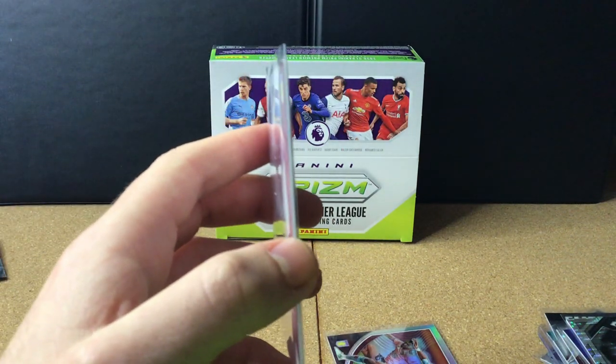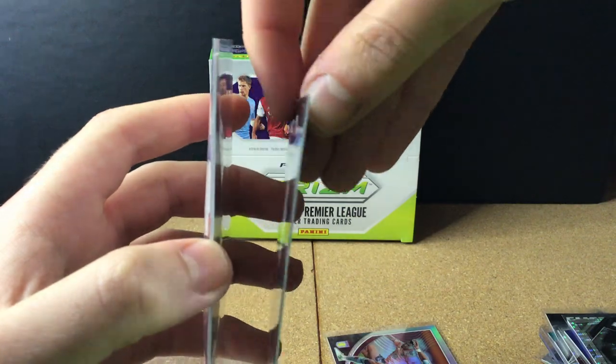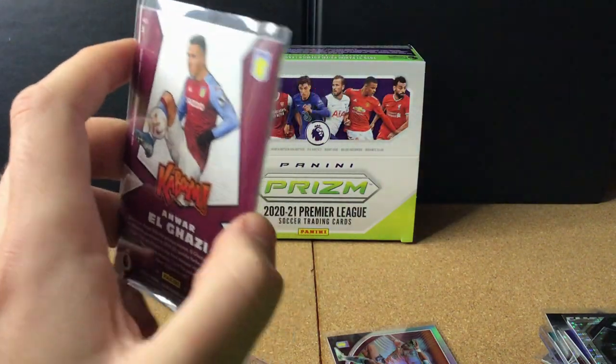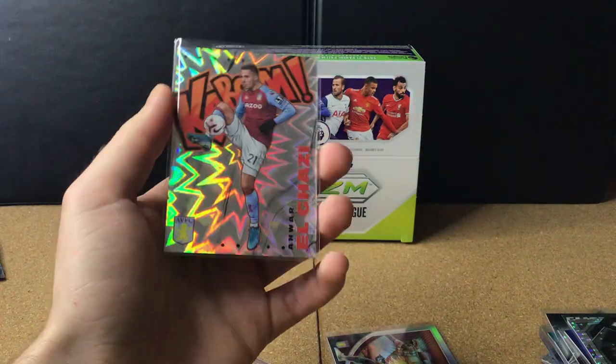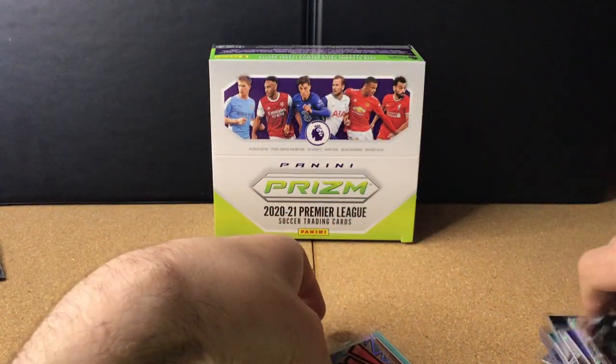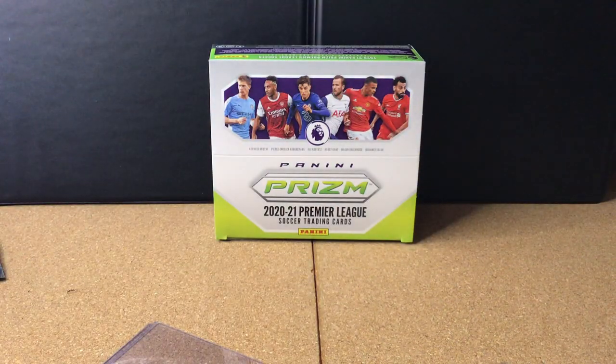I'm going to double sleeve the Kaboom because the design is amazing and it's really thick in comparison to a base card — you can definitely see why they're called Kaboom cards. Let's have a quick recap of all the really good pulls from the box. Some really really nice pulls — a few great rookies and some lovely numbered insert cards, as well as obviously the Kaboom of Villa's Anwar El Ghazi.